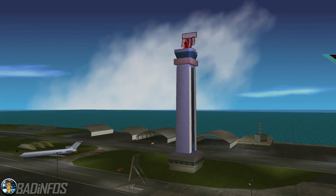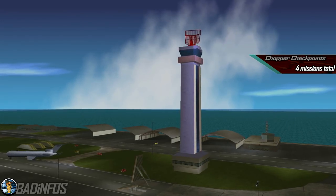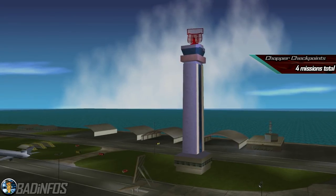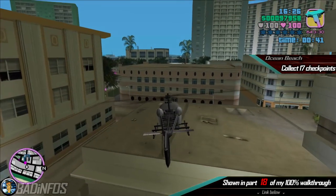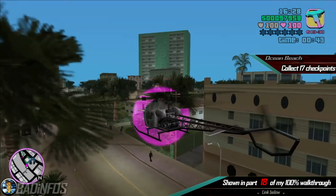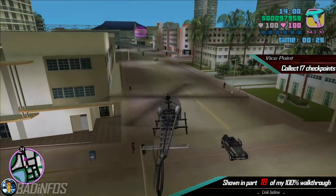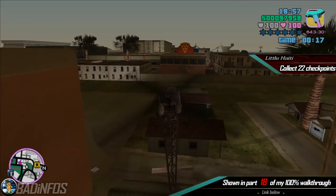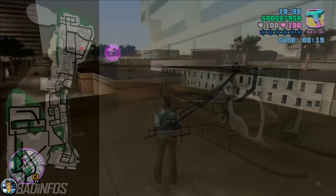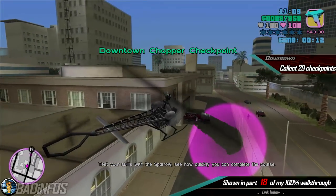Number 8, the Chopper Checkpoint Challenges. You need to collect all the checkpoints by getting into 4 different helicopters located here. In Ocean Beach you need to collect 17 checkpoints. In Vice Point, where you have to collect again 17 checkpoints. In Little Haiti, where you have to collect 22 checkpoints. And finally in Downtown, you have to collect 29 checkpoints.